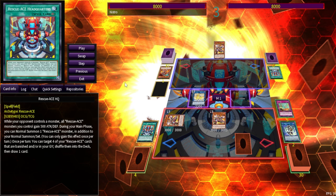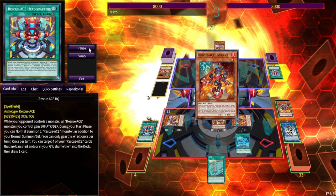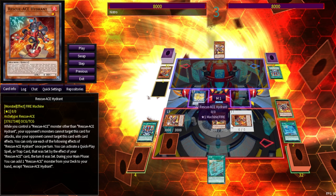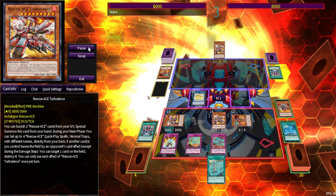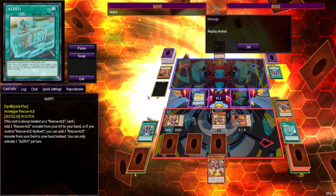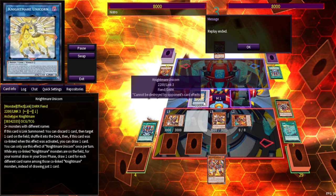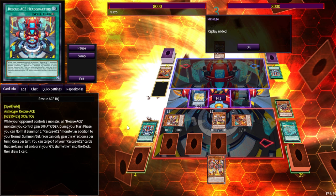So two cards for three interruptions — that's not too bad. If you draw a little non-engine with this you have follow-up with the field spell, because next turn we use Headquarters. One thing to note: since the field spell shuffles back from banish, if you draw that second Turbulence you can banish before resolving the field spell to get an extra body, shuffle them all back, draw one, and then reset your spells and traps.